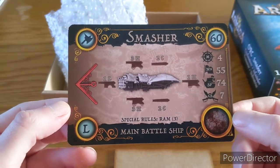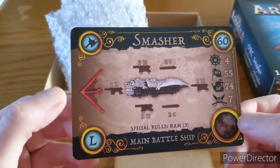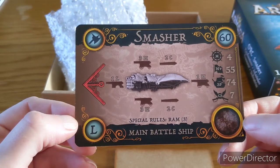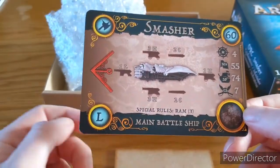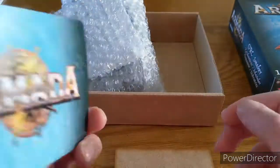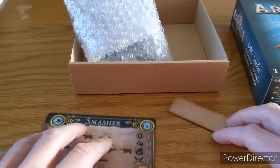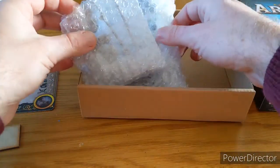So 60 points, 74 damage points, seven combat ability, movement of four. It's large obviously, and it's Hawks — Hawks is best. We've got a red turning angle, three heavy guns, two heavy at the front, light at the back. And Ram three — basically the Orcs just crash into things and kill them, don't they? I think it's gonna be a flagship until the Hook comes out.